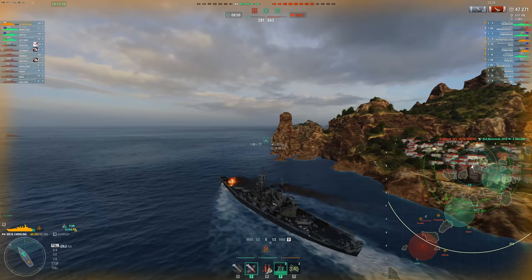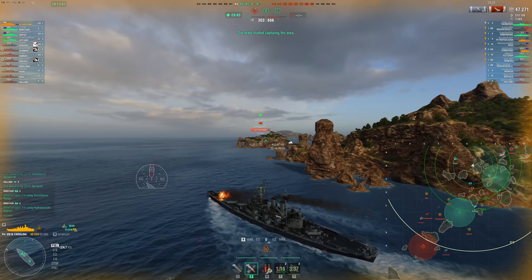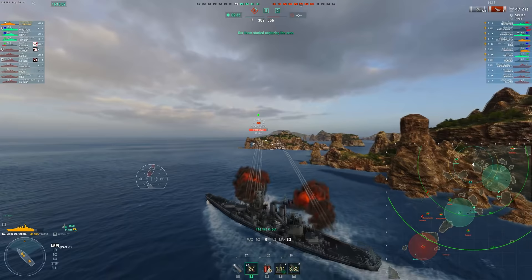It goes really quickly if you commit to the wrong area. We would have died very quickly to a Thunder, Massachusetts, Petro, Fletcher, and Riga — I think we can all agree on that. So using your HP intelligently is the key to tanking in a battleship. Not all the time do you want to use that HP.